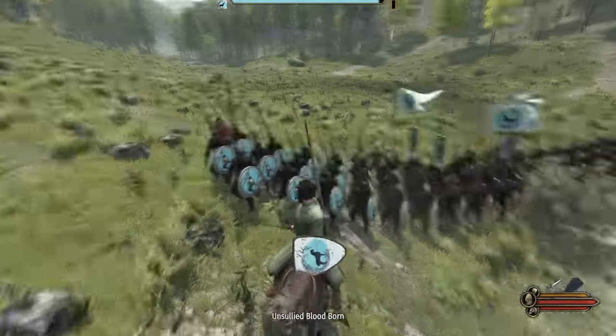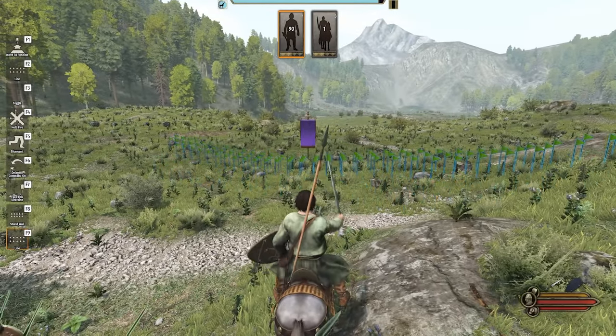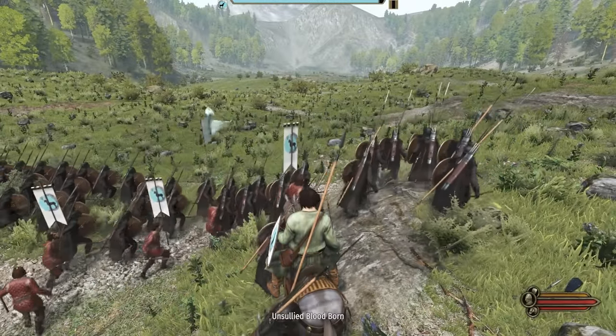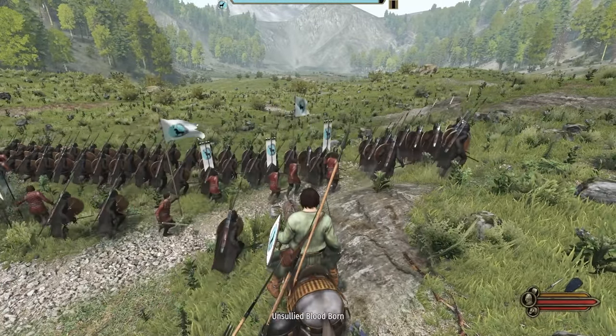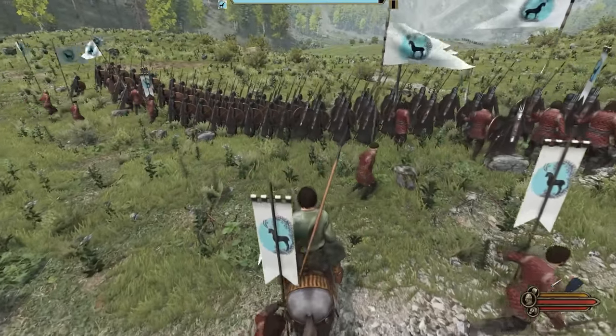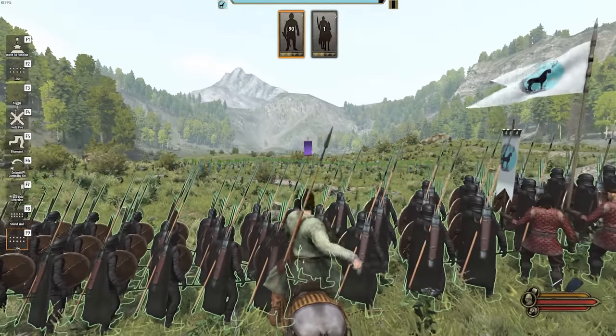The blue doesn't really suit the Unsullied, but that's kind of the whole point of the campaign - we've come from Essos. I went off, managed to make enough money for myself, and brought these guys over ready to take down the enemy. I had to fund these troops this way.